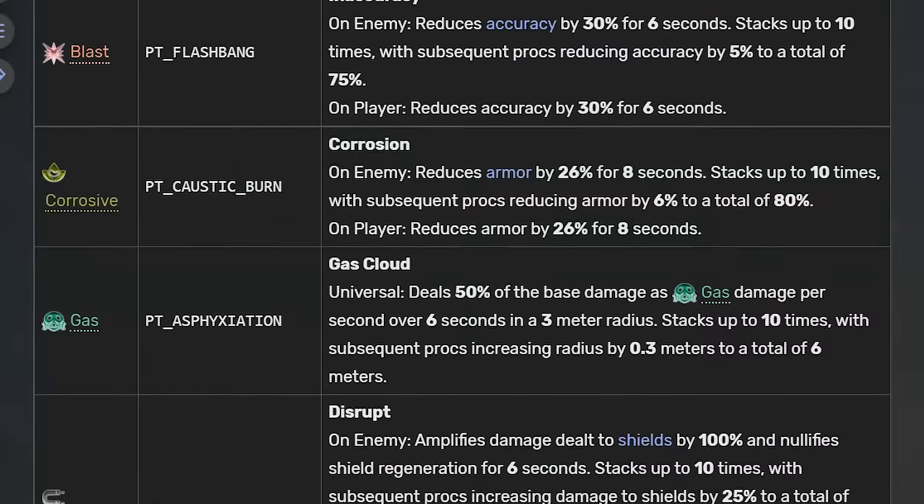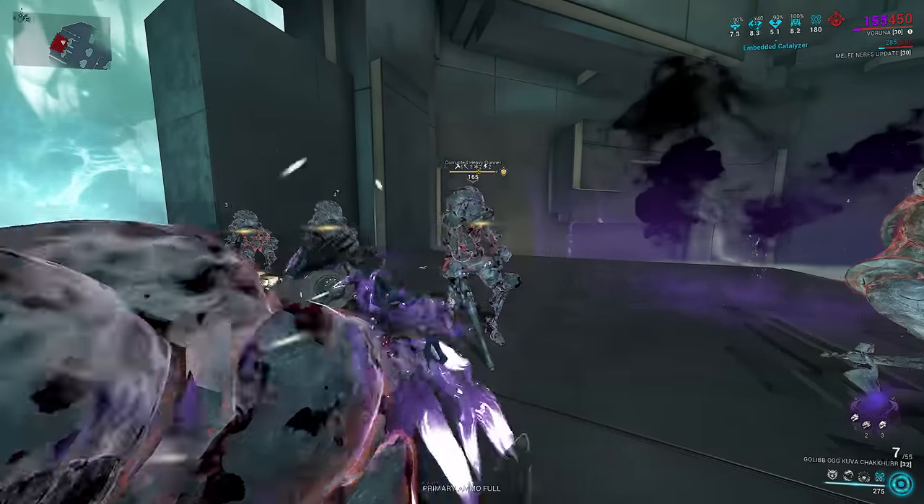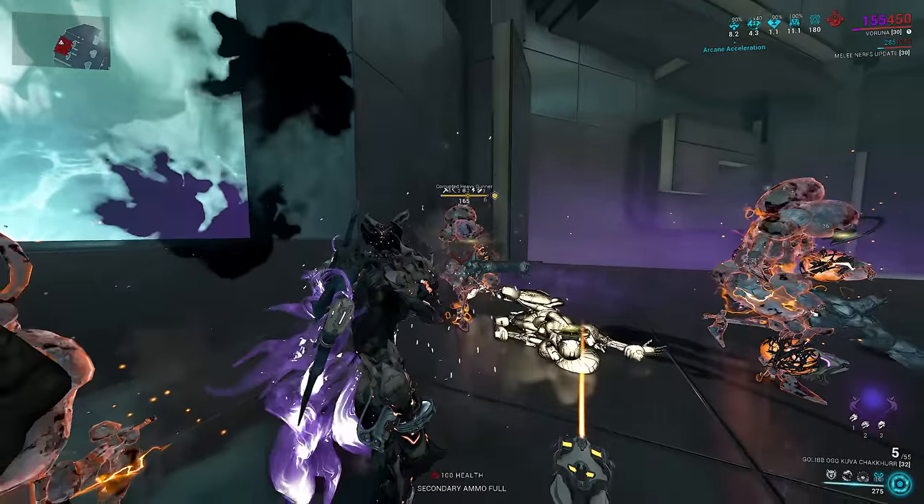This is important because while slash does not tick at time 0, other status effects do — gas and electric do. Why gas and electric? Because it is the only combination of secondary and primary elements that can coexist on a build where both of them inflict DoTs as their status effect. The result of shooting a gas, electric, and slash target at an enemy can cause the main hit to inflict gas or electric.